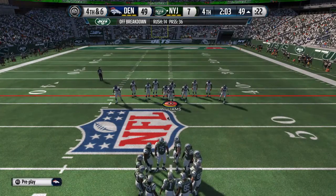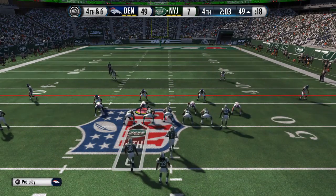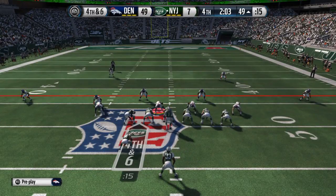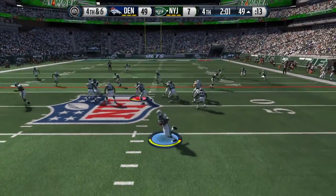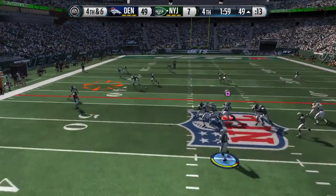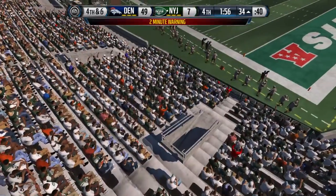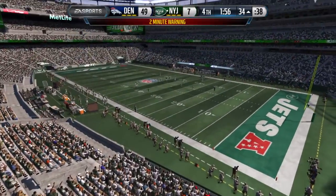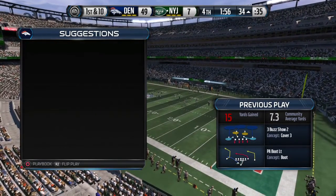The offense is back on the field here for this fourth and six play. Play fake to Cumberland — good yardage picked up on that ball. Two minutes remaining, and you're watching the NFL on EA Sports.